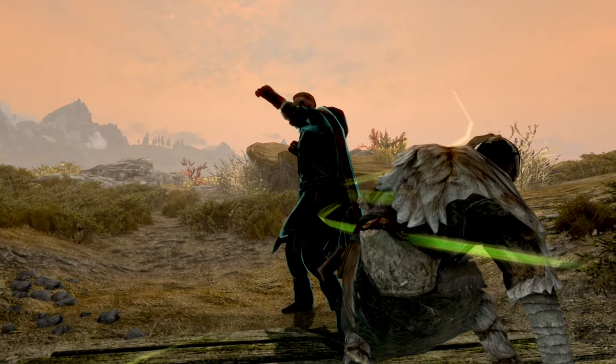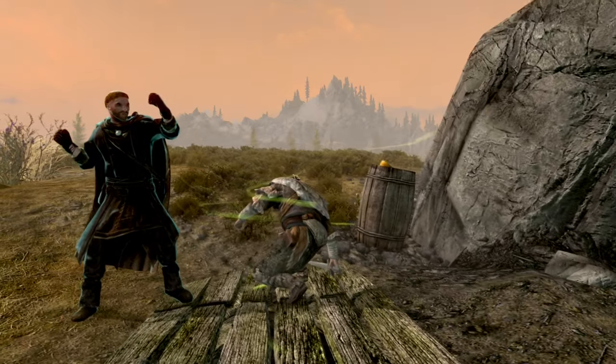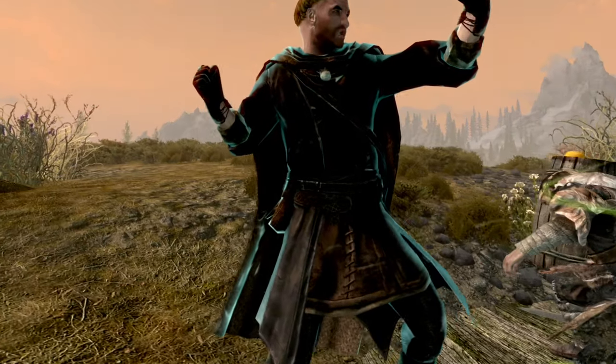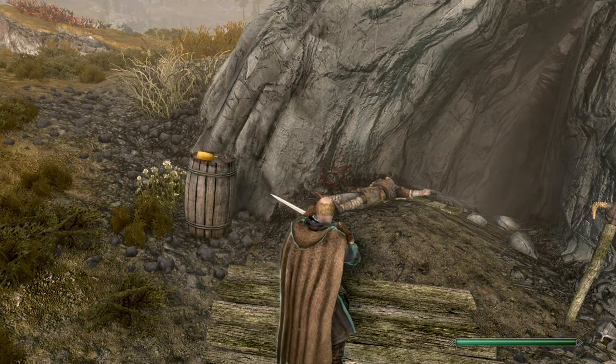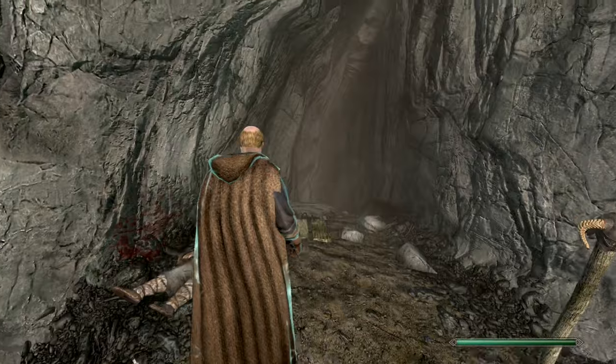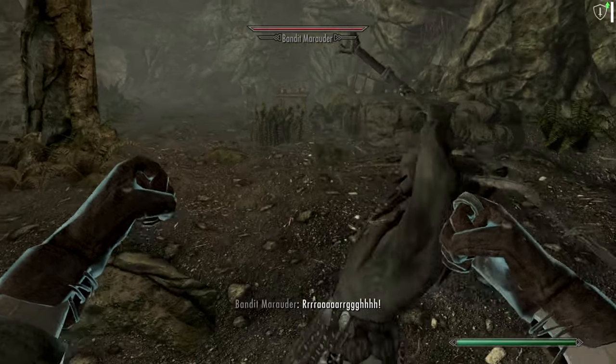Let's get to it and start with light armor, which is now also the unarmed skill. Hitting things with your fists will advance the skill and we get a full perk branch for unarmed combat. We also get a few extra perks supporting a very mobile and agile combat style.